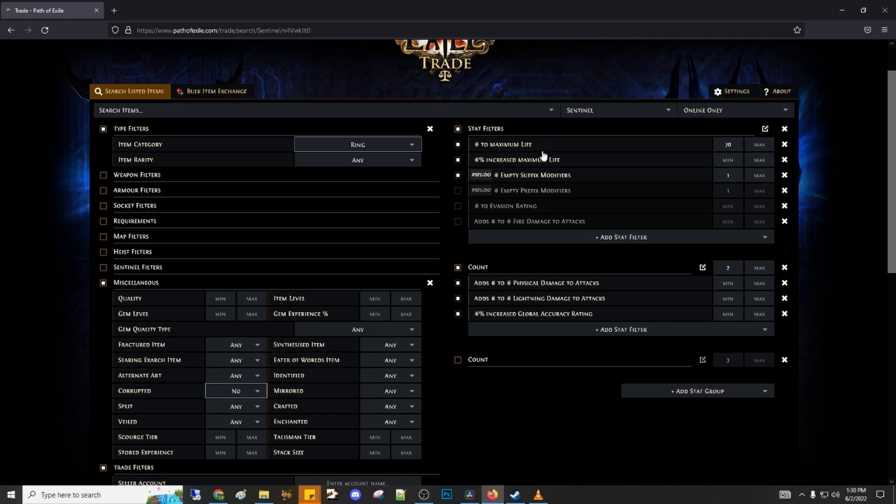You're gonna find a ring with these properties but with only two of these. Make sure that the third one left out is always a craftable one. And the extra mod that you found on the temple life one is also a craftable one.